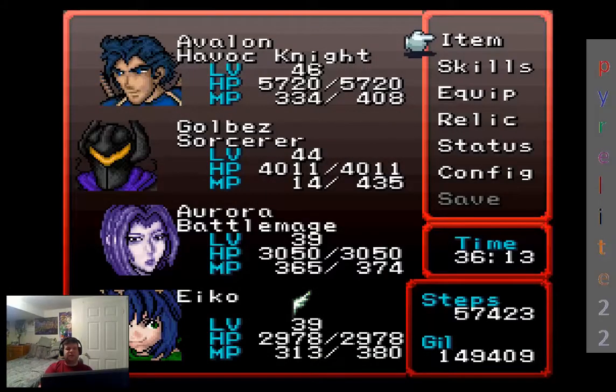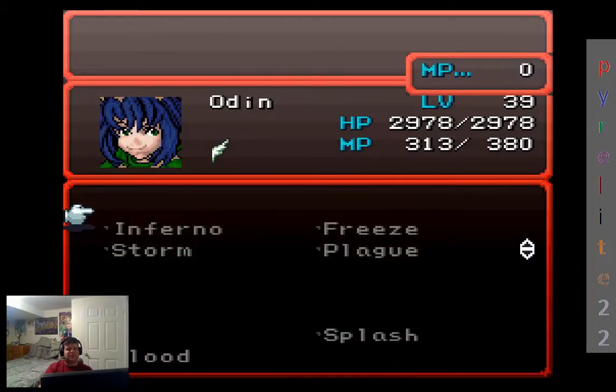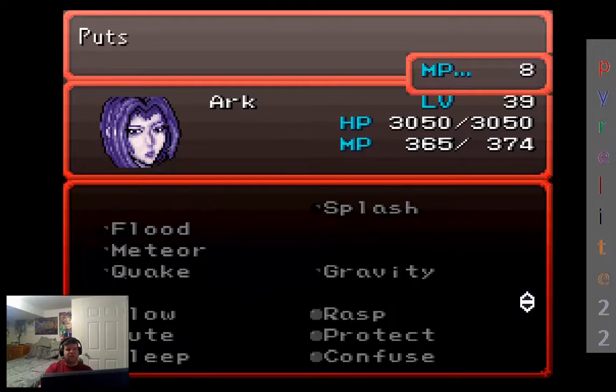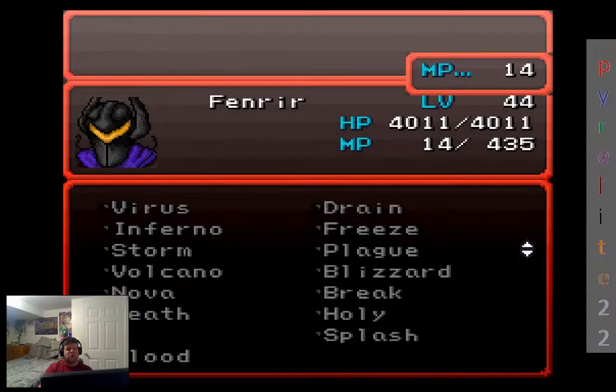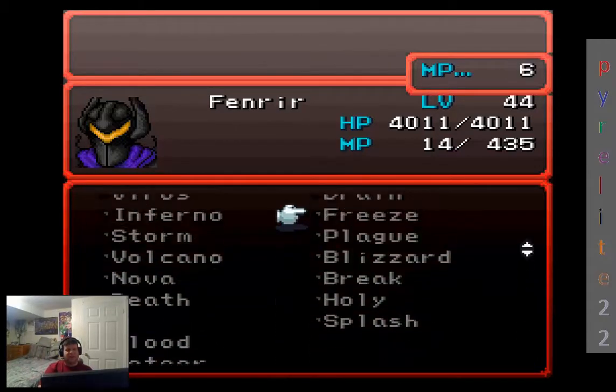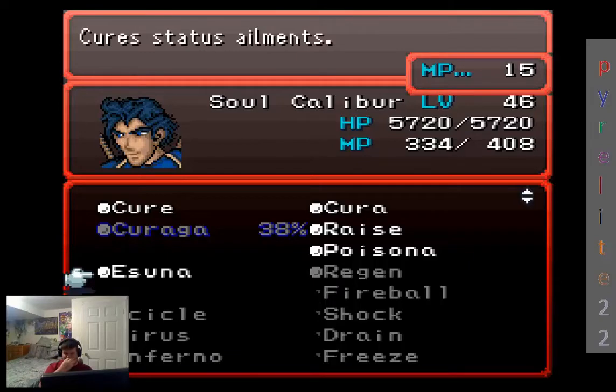Anyway, I spent about 10-15 minutes of real-life time doing spell grinding down there and got some levels as well. Avalon is at level 46 now, Golbez is at 44 and broke 4,000 HP. Aurora and Ico are almost over 40 — Aurora's got over 3,000 HP, Ico's almost there. And as you can see, some spells were definitely learned. There's Ico's spell list and Aurora's — she got the level 3 spells learned and is on her way to learning Hastiga and Sloga. Golbez has everything learned except Vortex, which he'll learn through Fenrir. He's definitely a leg up on everyone else in terms of spell options. Avalon is working his way on Soul Calibur to learn Kiraga.